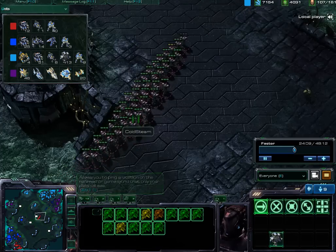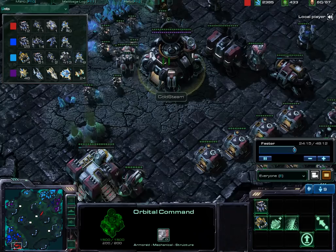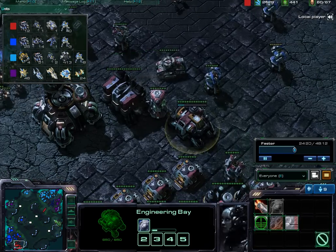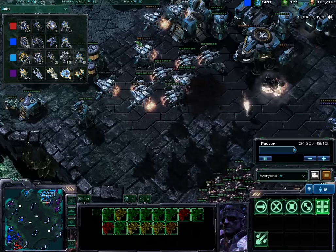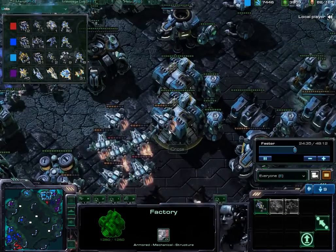We have an army of Vikings coming in and an army of Marines from Cold Steam. Cold Steam is pretty much producing a very infantry-based army at this point — Marines to try to support all those Thors. The Thors are just running around shooting down all these Vikings. Poor Vikings don't stand a chance as they destroy the Starports right over here.